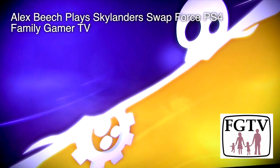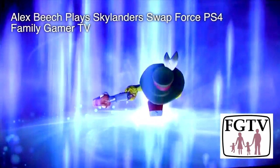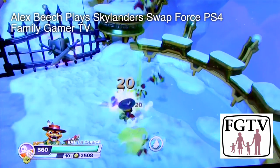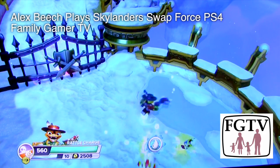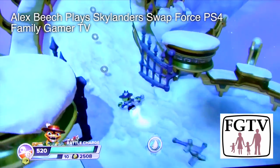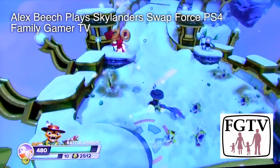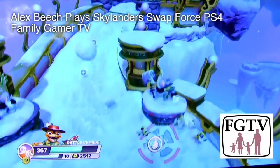Here we are mixed up this time - we've got Rattleshake's top and Magna Charge's bottom. Level 10 Rattleshake. The level comes from the top half of the Skylander character rather than the bottom half. The bottom half can be upgraded separately. It's the top half that records the character's money and experience, so the level 10 isn't a product of both top and bottom - it's just the Rattleshake part of the character. But you can upgrade both top and bottom separately.